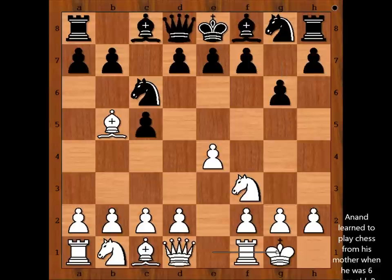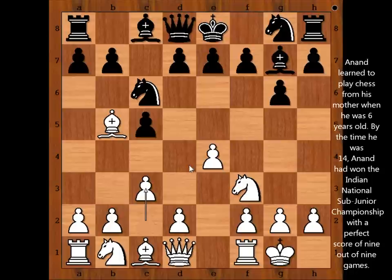g6, Anand castled kingside, bishop to g7, c3 preparing d4, knight to f6 attacking the pawn on e4.